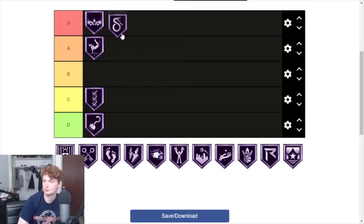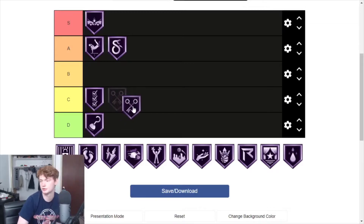Slithery Finisher is pretty good — I feel like it's kind of in between S and A. I'm going to put it in A just because Contact Finisher is better, and putting them on the same tier doesn't feel fair. But if I could, I'd place it right in between S and A.